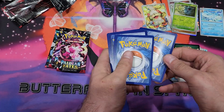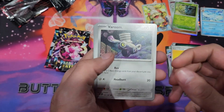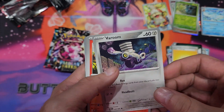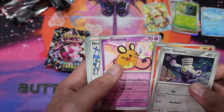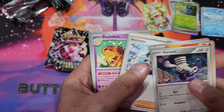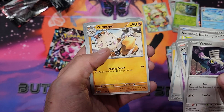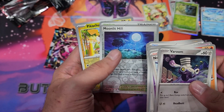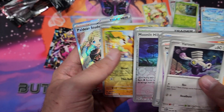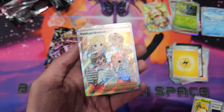Code card, Lightning Energy, we got Varoom, Charmander, Dedenne, Nymble, Dash Bun, Nymble's Backpack, Primeape, Reverse Holo Moonlit Hill, Reverse Holo Pikachu, and a Paldean Student.